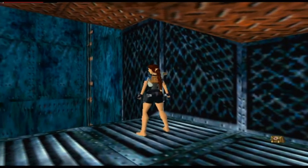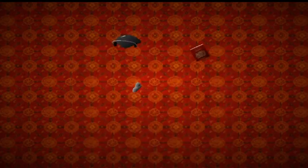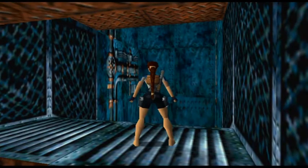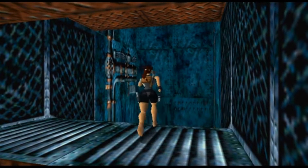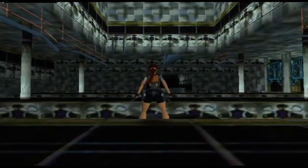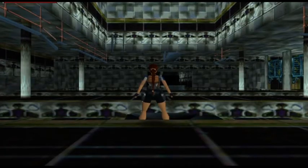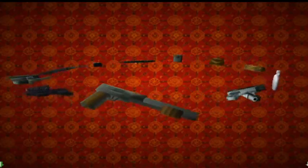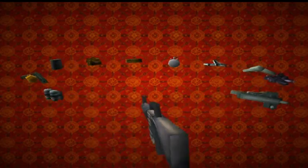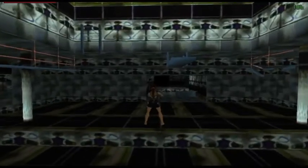When we come down here, there's going to be some breakable tiles. I'm going to save the game. So now what I'm going to want to do is slide down. We're going to take a long fall after these breakable tiles — that's going to take away most of our health, so I'm going to take a large medpack right away. Then I'm going to pull out my M16, because we're going to get ambushed by a couple of thugs down here that are going to spawn.